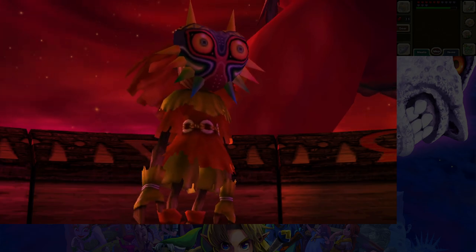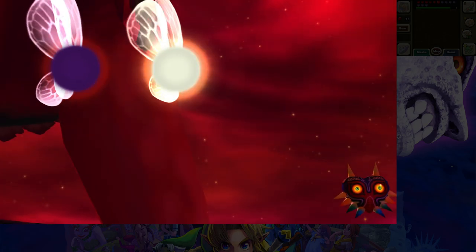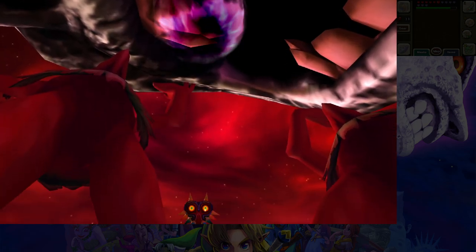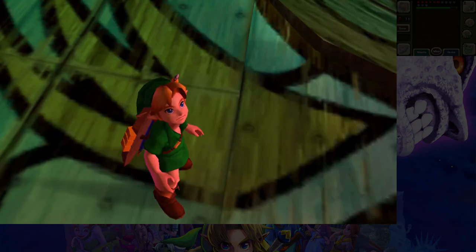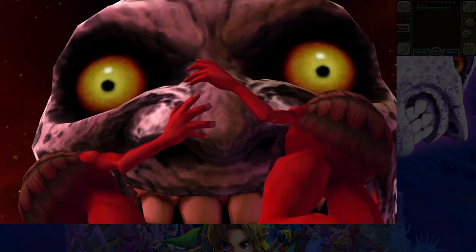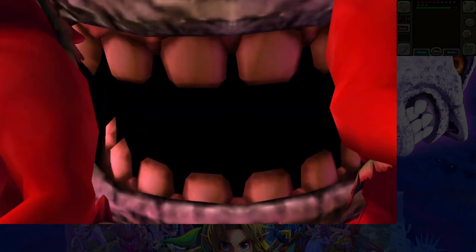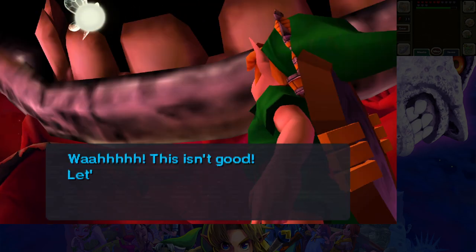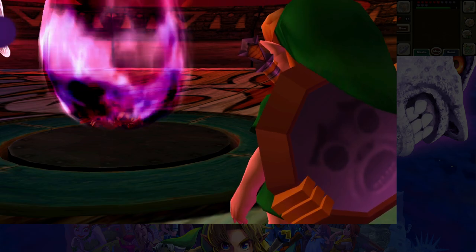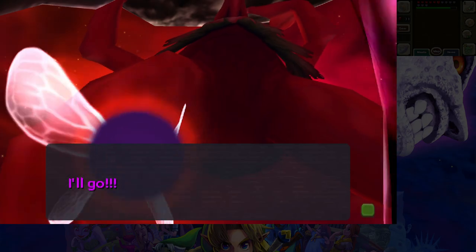I wonder how popular Skull Kid still is for Smash requests. I hear him more than I ever expect to. Majora is a trickster spirit — did he want the moon closer so he could inhabit the moon, like wanting that host body? He just wanted to go to the moon, like Navi.